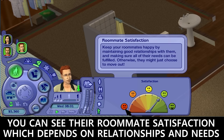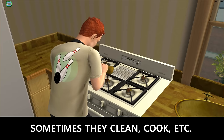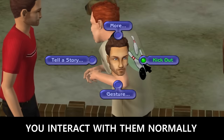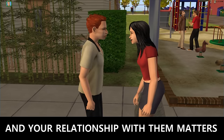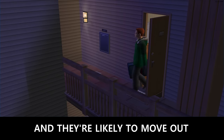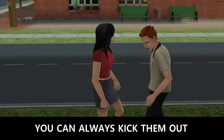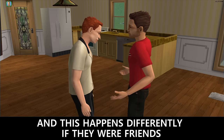Here you can see their roommate satisfaction, which depends on relationships and needs. They live autonomously — sometimes they clean, cook, etc. You can interact with them normally and your relationship with them matters, because if you're not getting along or their needs aren't being met, their roommate satisfaction goes down and they're likely to move out. You can always kick them out, and this happens differently if they were friends.